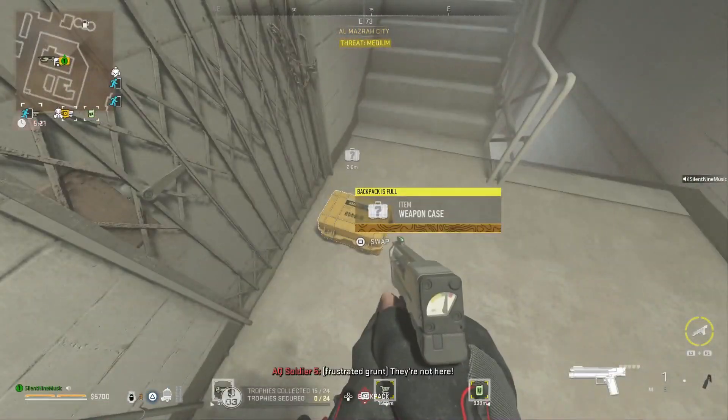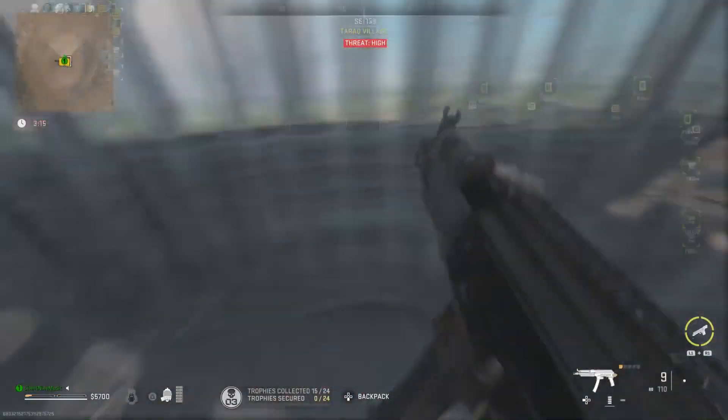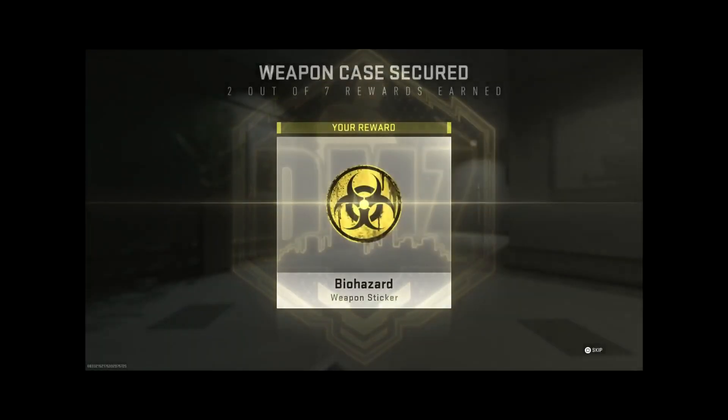Once you guys are done exfilling, you'll have that. So those are the first two glitches to bypass locked doors: we have unlimited keys so you guys can unlock anything you want, and we have a full door bypass with no keys. And now here are two other ones.